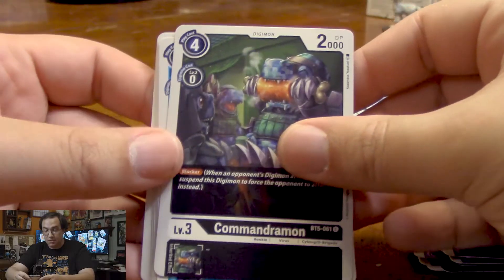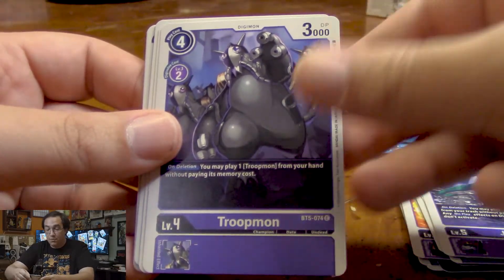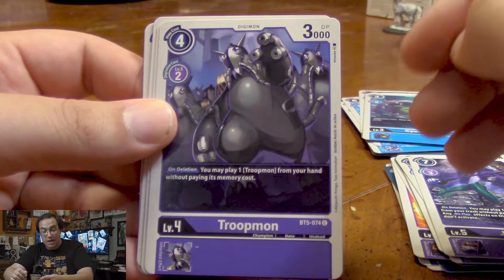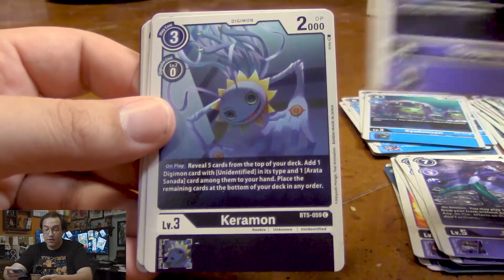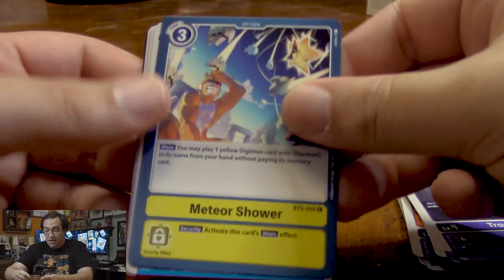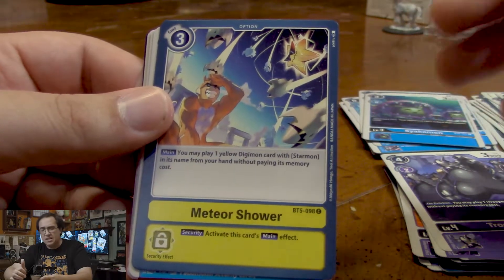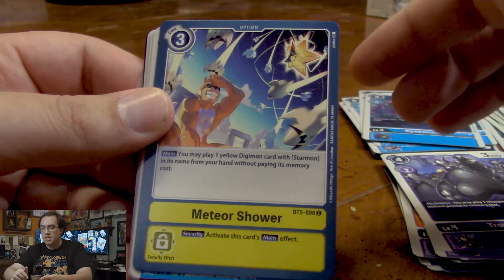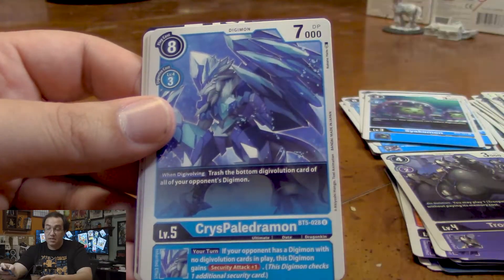With our Commandramon first — this is a nice little blocker. We got another Sayakomon, Morishalmon, Troopmon. On delete, you can play a Troopmon from your hand without paying its cost — if your hand's full of this guy, he just goes and goes and goes forever. Koromon lets us look for Aratas and Unidentifieds. Piximon. Meteor Shower lets us play a Starmon from our hand without paying its memory cost. Super Starmon is in this booster set, which is a 7 cost Digimon, so that's a pretty cool card.